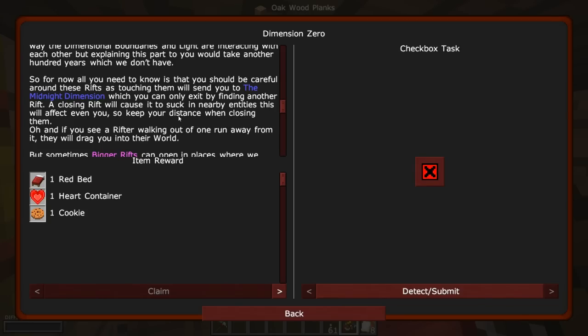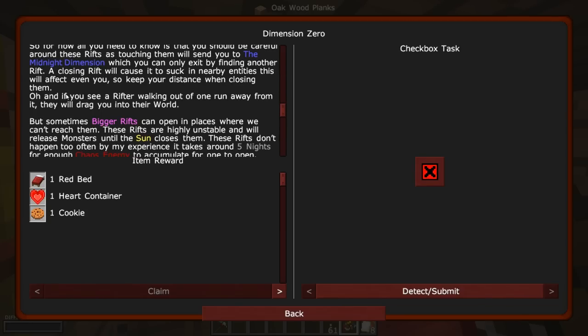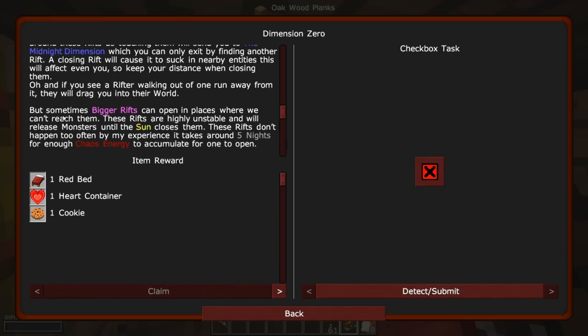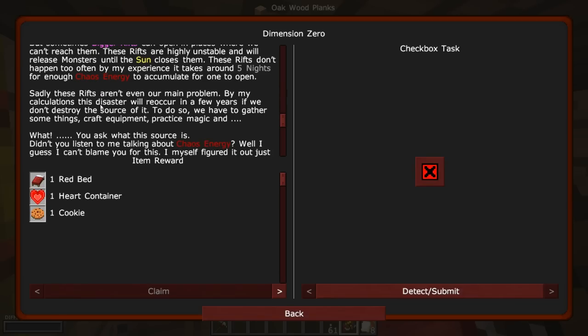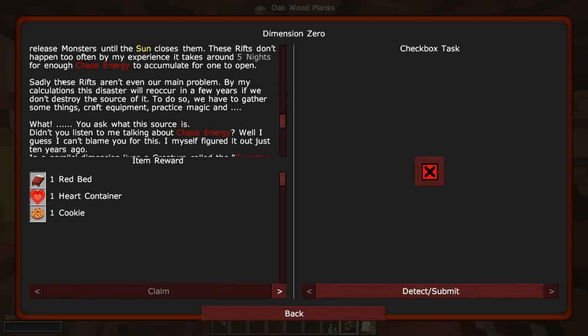Closing a small dimensional rift isn't that hard — all you need to do is place some source of light next to it, or wait for the sun to do the job. You should be careful around these rifts, as touching them will send you to the midnight dimension, which you can only exit by finding another rift. A closing rift will cause it to suck in nearby entities — so keep your distance when closing them. If you see a rifter walking out, run away from it. It will drag you into their world. Bigger rifts can open in places where we don't reach them — these rifts are highly unstable and will release monsters until the sun closes them. It takes around five nights for enough chaos energy to accumulate for one to open.